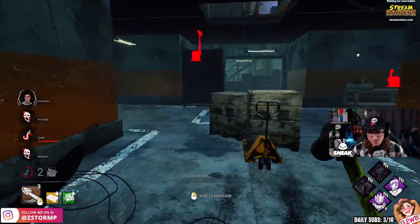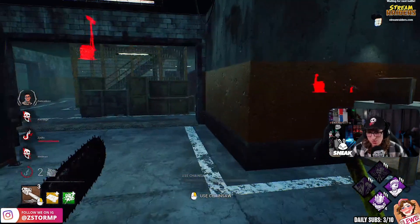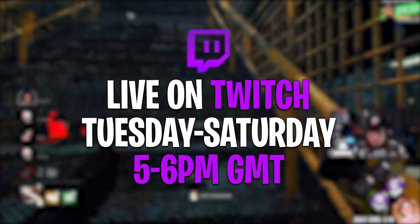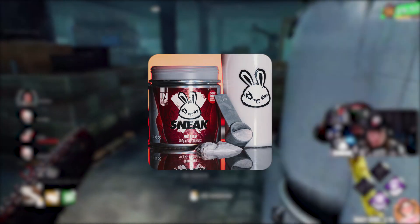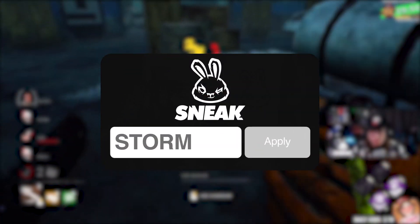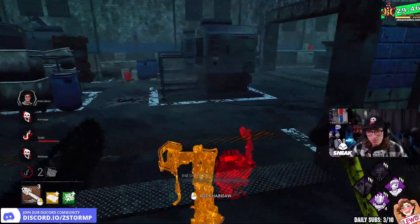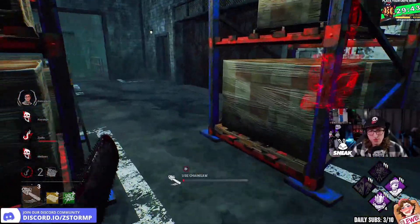Hopefully you enjoy this video and let me know if you would hate going against this Bubba build. Before we get into it, if you want to watch us live on Twitch, we do stream from Tuesday to Saturdays around 5 or 6 PM GMT. And if you want to use code STORM at Sneak Energy, feel free - it'll be much appreciated. More info and links are all in the description below. Stay safe, stay awesome, stay lovely.